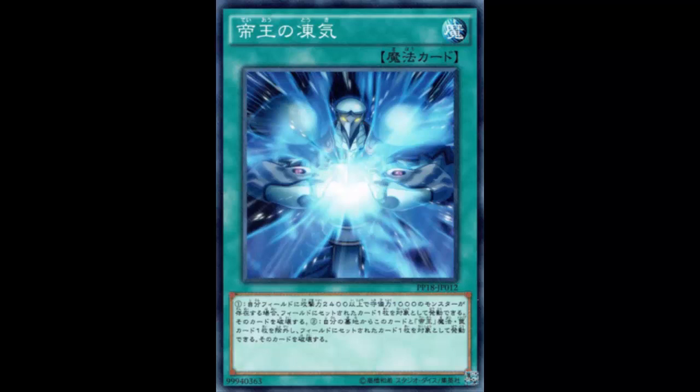Like I said, backrow is such a huge threat to this deck that maybe they'll consider playing this or even side decking it, because backrow hate on Monarchs is real. Tell me what you guys think about Emperor's Freezing Air — if you're planning on playing Monarchs, whether you'll main deck it, side deck it, how many you'll play, or if you'll just go with Twin Twisters or MST. Because you already have to control a monster — there's no preemptive use.